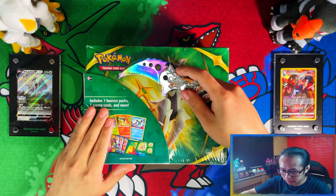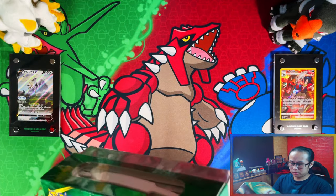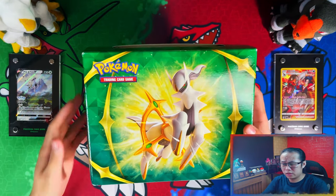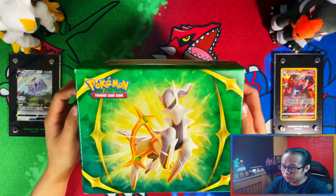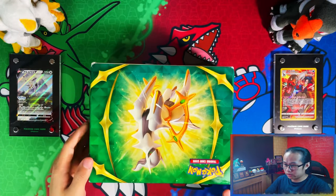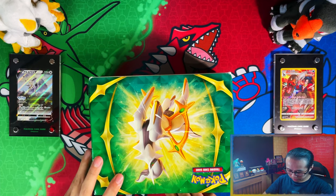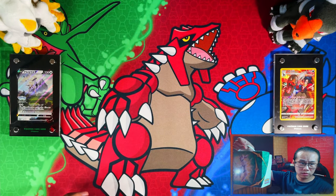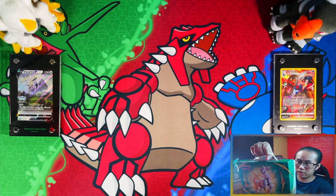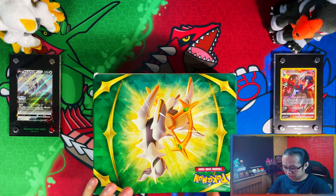If I'm not mistaken, I think this Collector's Bundle is only available in the US, so of course I had to source it from Amazon in the US, paid a little bit extra for it, but I don't mind. Before I get into it — it's technically a lunchbox, look, you can hold it, it's got a handle. So if you want to use it as a lunchbox for your kids, there's that option.